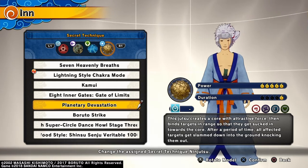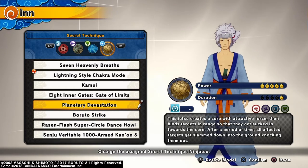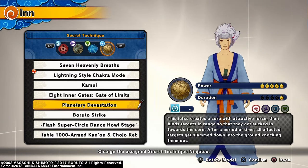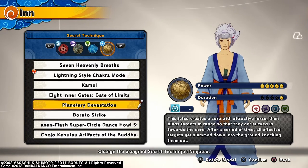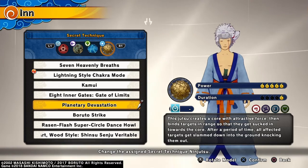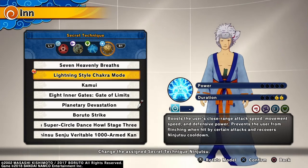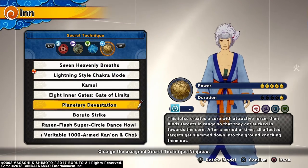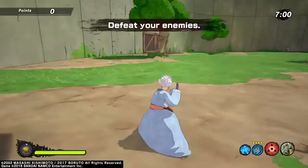Planetary devastation is going to be your ultimate. I wanted to use the Boruto strike but not really — I really like planetary devastation. I've never caught multiple people in it; the most I've gotten is two. I usually just catch one person in it but it always works — one hit, everything. That's what an ultimate does basically. Definitely use that planetary devastation. That's the build, hope you enjoy the video.